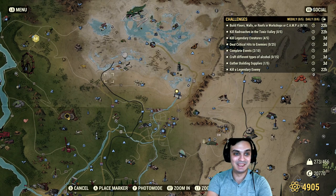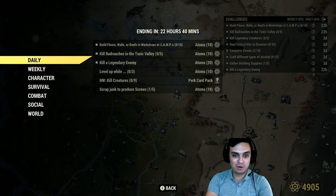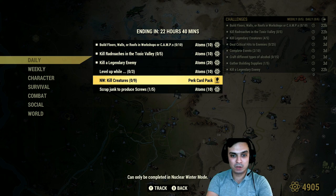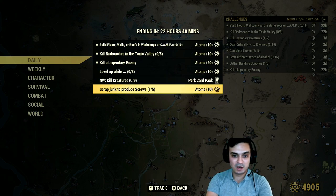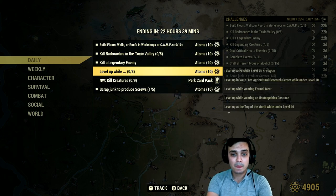We also have a Nuclear Winter kill creatures challenge, and you get perk cards. For screws — scrap junk: I do that in White Springs on a full run, collecting typewriters and fans. Just one run and I definitely get all the screws I need to complete this challenge.